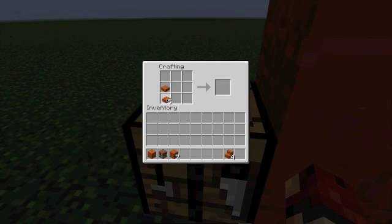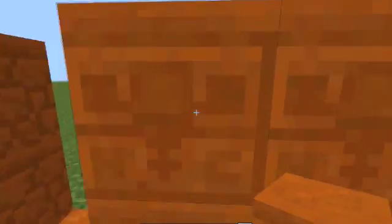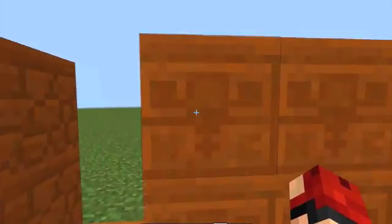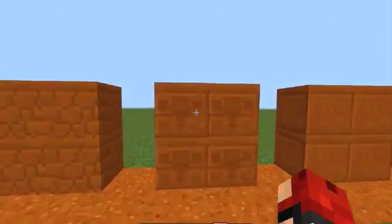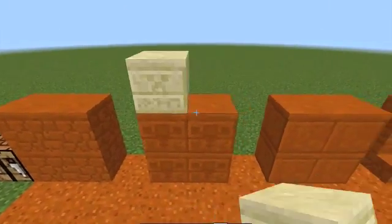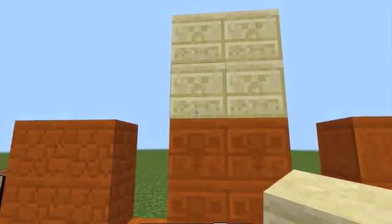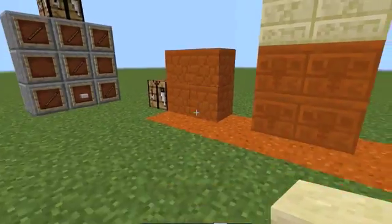You make a chiseled like that — put in two of these on top of each other. This has a very interesting design; if you don't know what it is, it is a wither, instead of the normal chiseled sandstone which is a creeper. So quite similar, but that's the main difference.